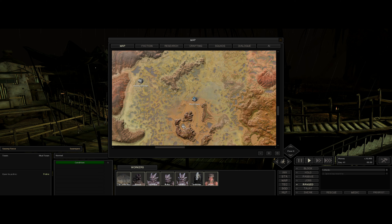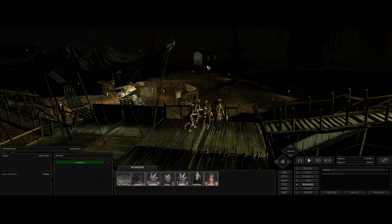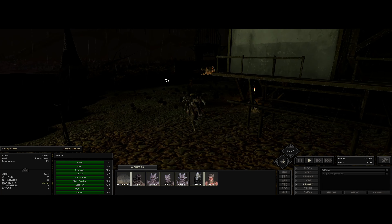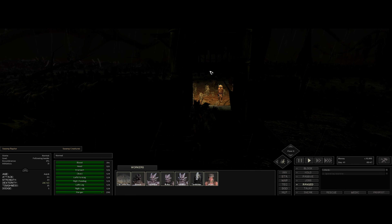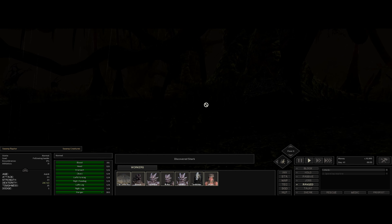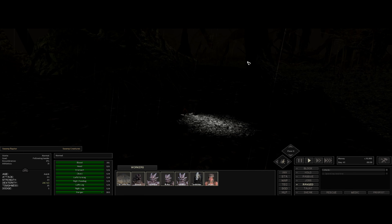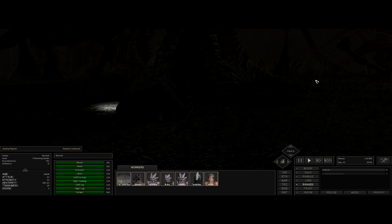So Mudtown is a washout. I think we will push further on, investigate this area, and then head back. Exit by the gate over in this direction. These things — swamp raptors — don't appear hostile at the moment. We will just give them a wide berth and push on further into this dismal swamp. More swamp raptors there. Let's come back onto dry land and not take the direct route through this mess.